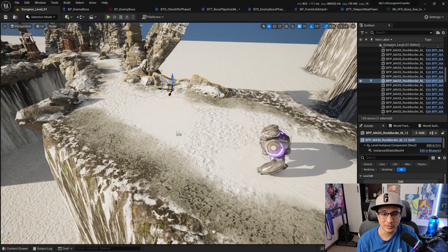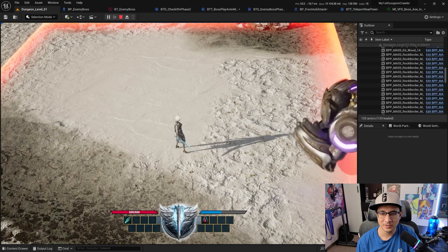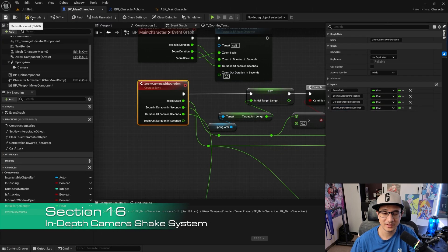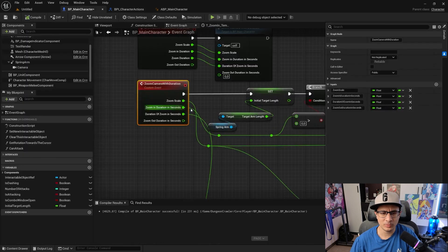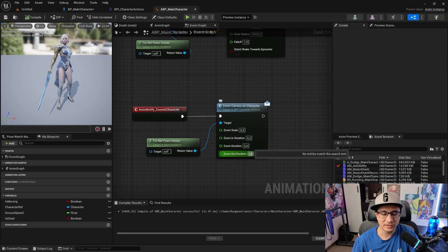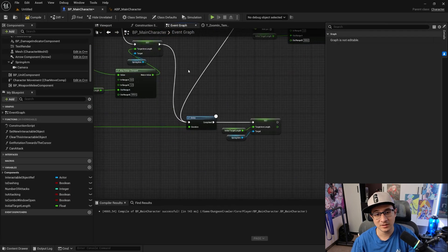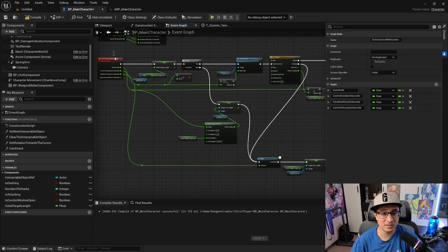Section fifteen is a very important section: we add the boss fight. We use AI systems we haven't used before to bring this character to life. Section sixteen covers camera shake systems, entering a more polished state — camera zooms, zoom-outs, and shakes will all make your game feel really great.